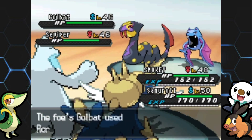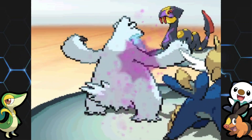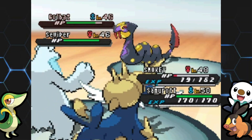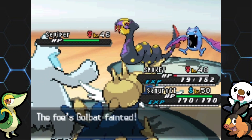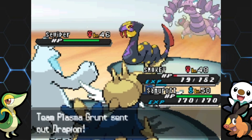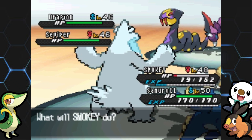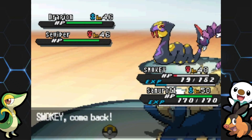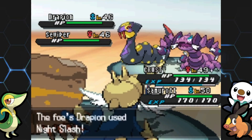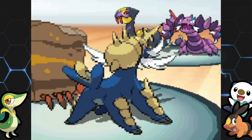I'm going to use Icicle Crash. Why are they all attacking me? Samurott used Encore — what are you doing? We get a crit though. This is not a good start but Icicle Crash will take you out. I'm probably going to switch out. Smoky just got beat up. We can probably expect some Poison-type moves so let's go with Crustle — he got zero action in the last episode.